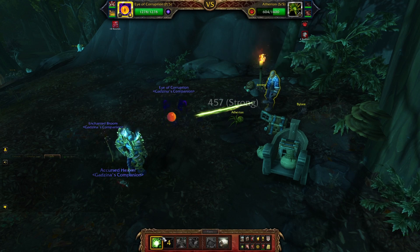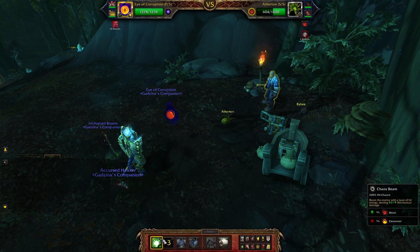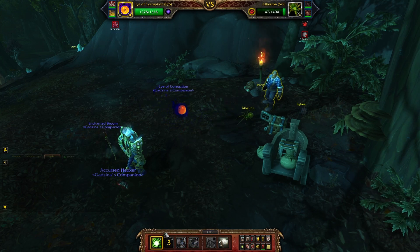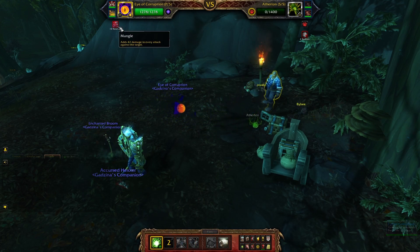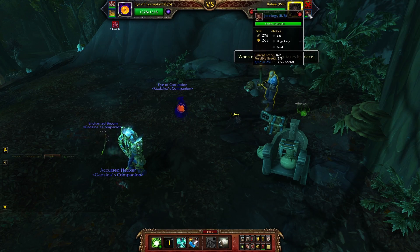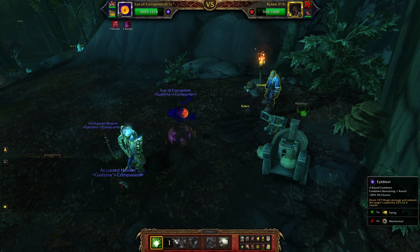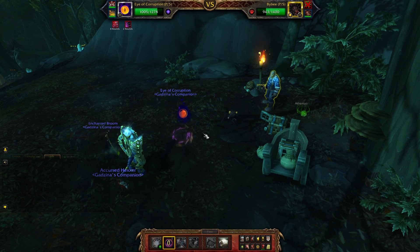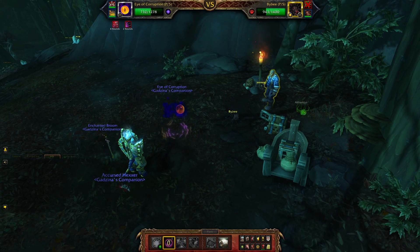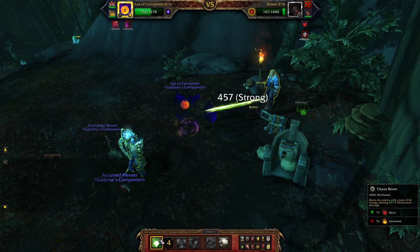Eye Blast worked, now Chaos Beam. You don't lose two turns on damage — it's way better. He applies a dot but it has a cooldown. When the second pet comes in, use Chaos Beam and Eye Blast. Just spam Chaos Beam until you kill it.